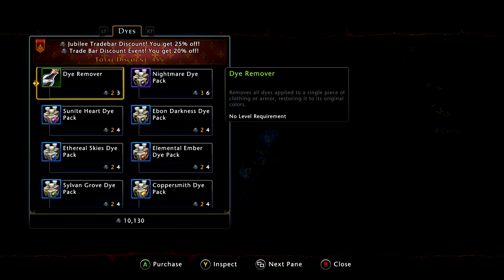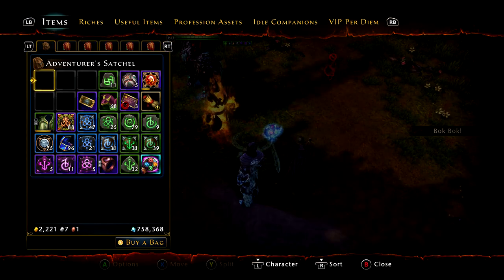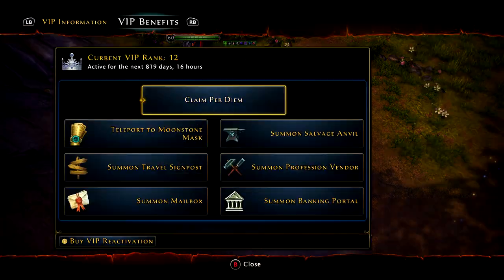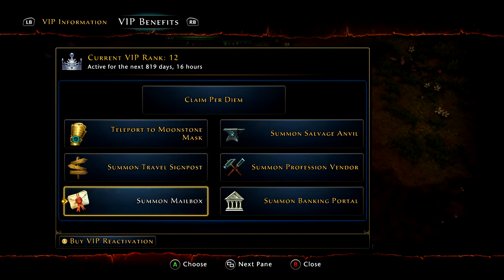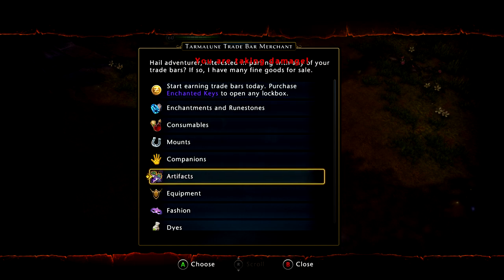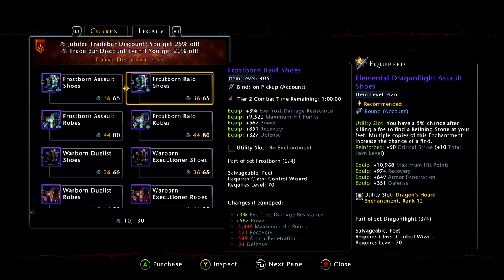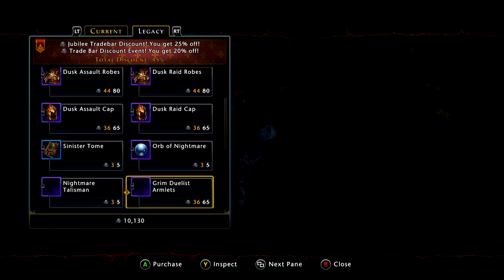The good thing about buying dye and dye remover is that it stacks, so you can just keep stacking it up. The bad thing is you have to wait for it to sell on the trade house, and you're going to have to deal with people undercutting you, which means you just won't be able to sell it as fast.